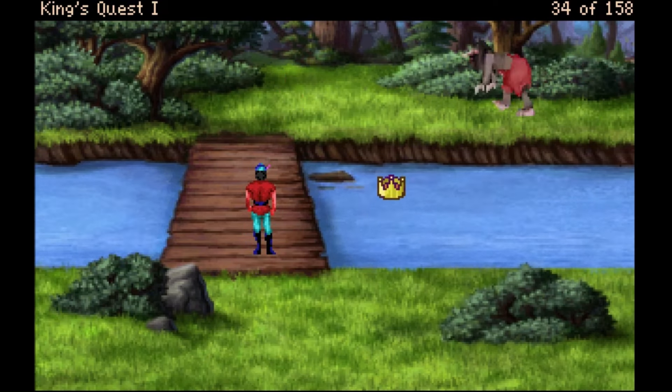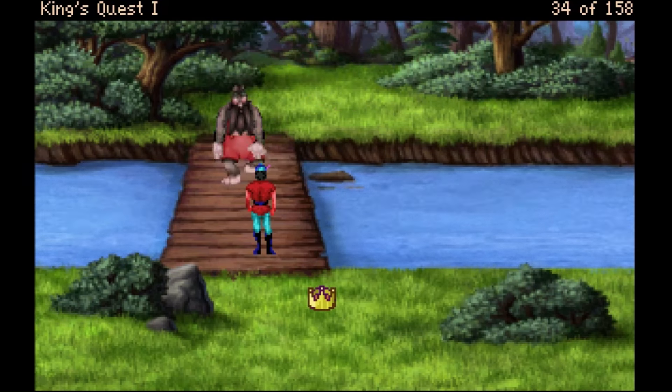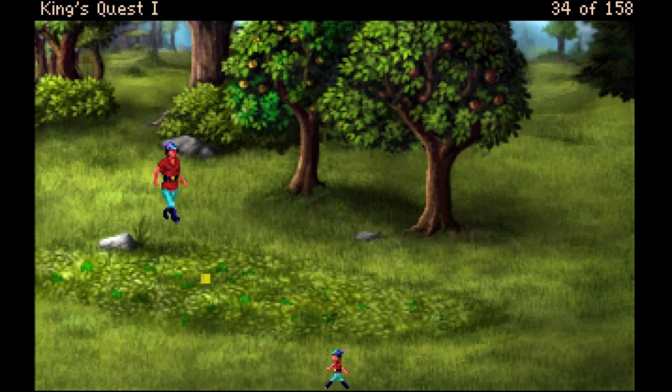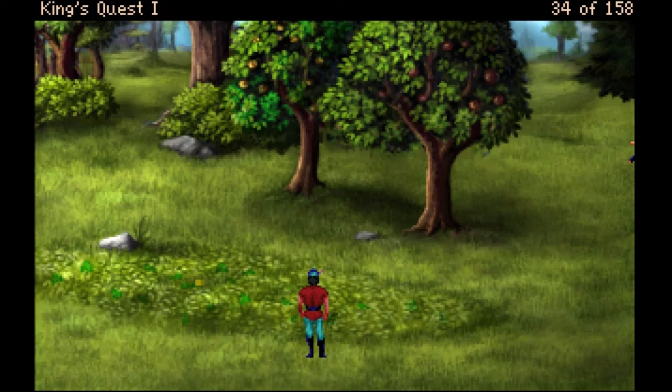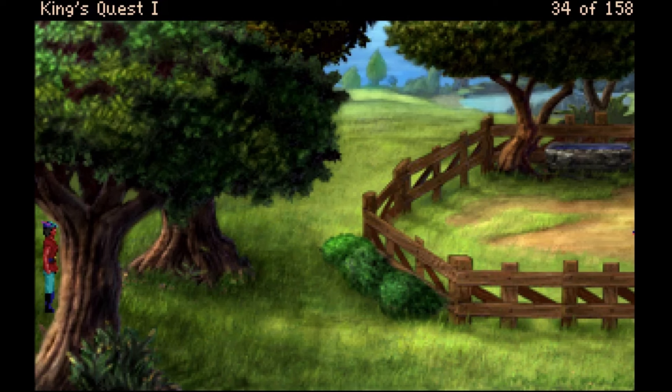There's a troll. 'As you start to cross the bridge a huge—' So that's the troll. I've said multiple times I think I can use the goat to defeat the troll because that's how fairy tales work. I'll take the goat left twice and up twice to have the goat destroy the troll.